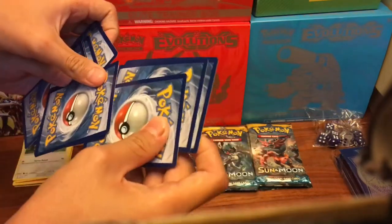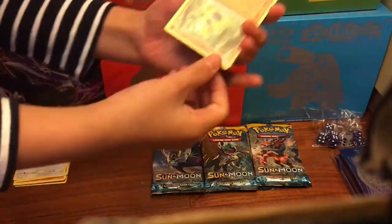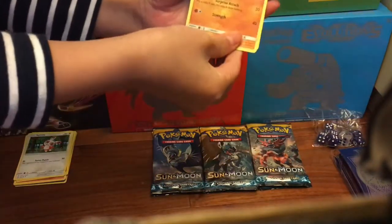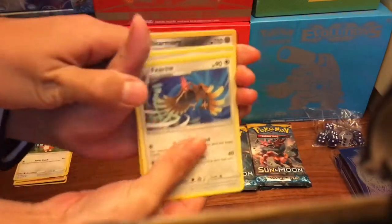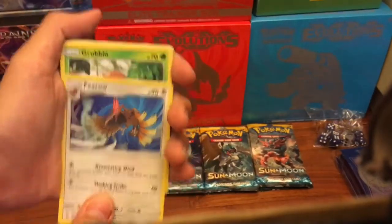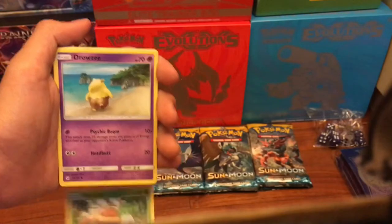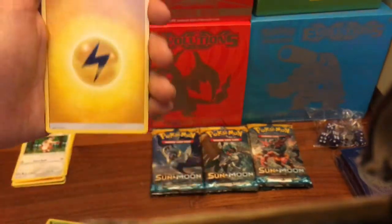Mommy opens the next one. One, two - I'm slow at this because I hate it. Three, put it behind it. Oh got it, let's flip it over. Common sense. We got Makuhita - you don't see hero. We got Grubbin, Drowzee, Crabrawler, energy.